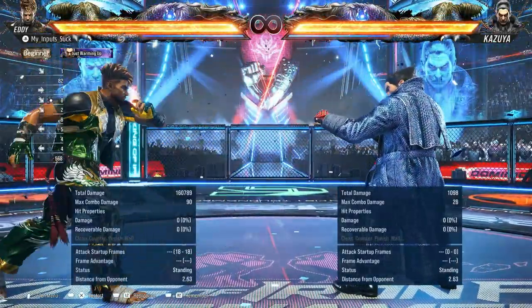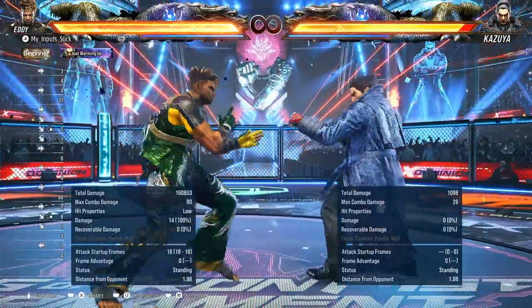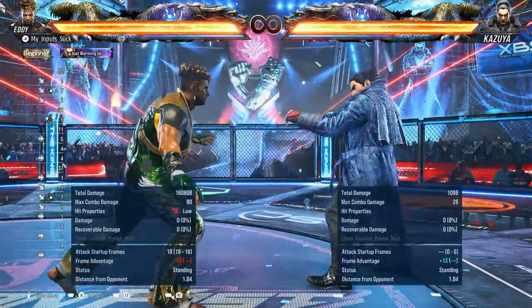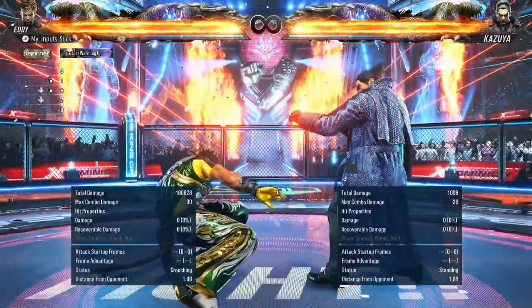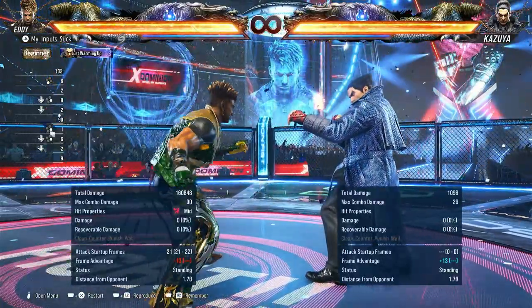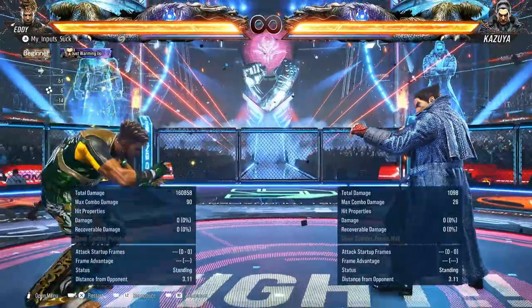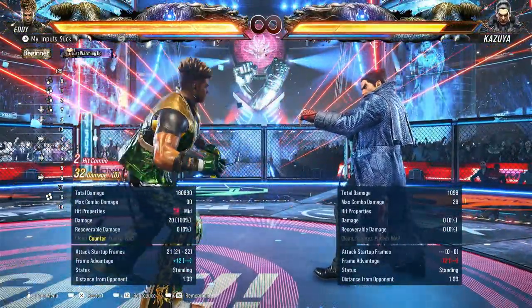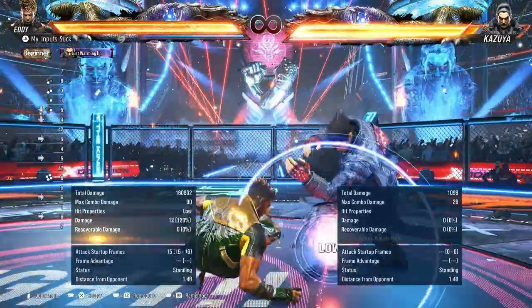Down forward 4 is okay — it has some reach to it, but it is unsafe, minus 13. And of course we have down 4 — this move is just really good. It's minus 5 on hit, minus 13 if you do the extension. However, counter hit is what you're looking for with that, because this move is insane on counter hit.